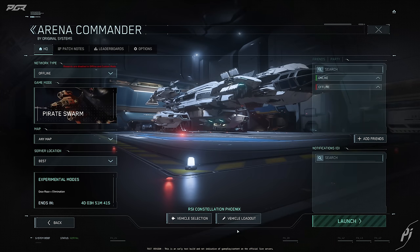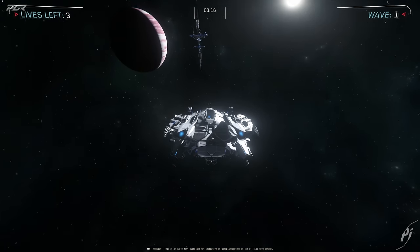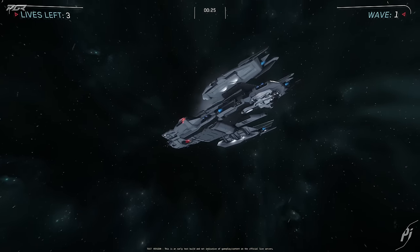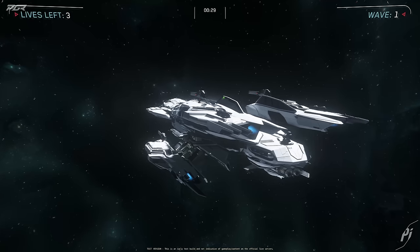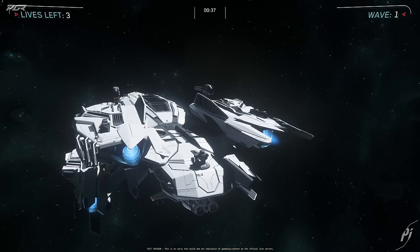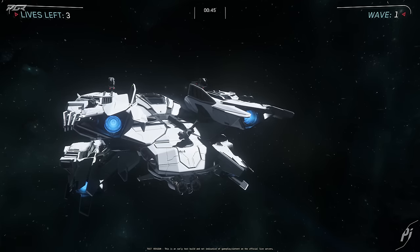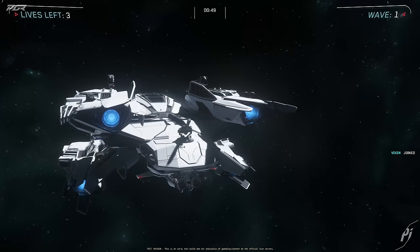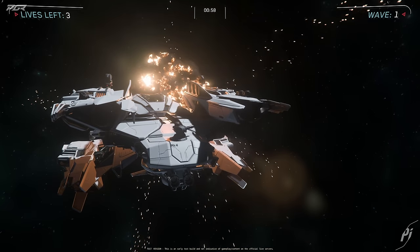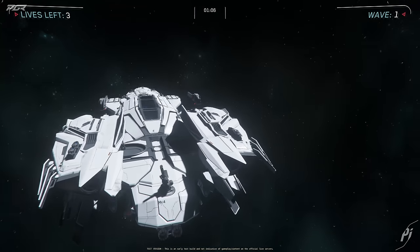Let's go straight into Pirate Swarm. Okay, there they are. They should be coming this way and launching rockets at me, so let's see if it does anything. There we go — oh, it's lasers! Oh, that's sick. You need to get it facing in the direction of the missile, which I'm unable to do right now, but that was sick. You can see how it's working.